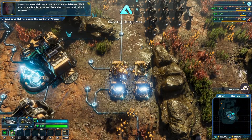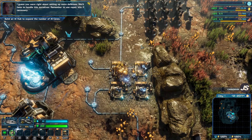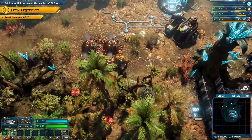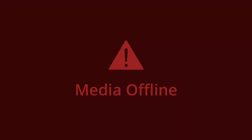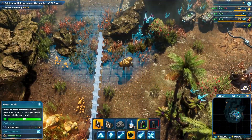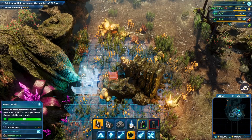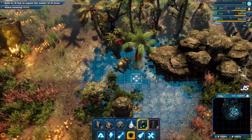I'm detecting a large group of creatures heading towards our position — it looks like our presence is being noticed. Ashley, we don't have a lot of defensive structures. Prepare to fight! I guess you were right about setting up more defenses. Remember to use repair kits if necessary. Looks like the enemies are going to come from the bottom left — you can see the little indicator on the mini-map. We'll put a small set of walls here and make this a choke point between all these rocks.